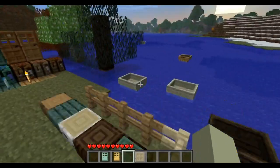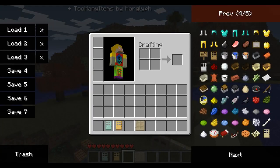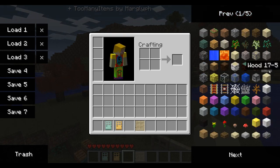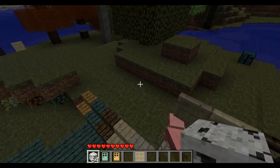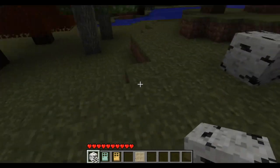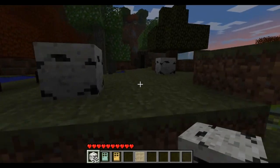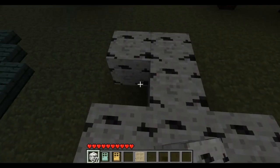One more thing — there's a hidden item that can't even be obtained through Too Many Items. If you type the give command with ID 17 and data value 6, quantity 64, you get some kind of all-around birch wood. It doesn't act like normal wood. I'm assuming skokiev added it in, and it's pretty cool to build with.